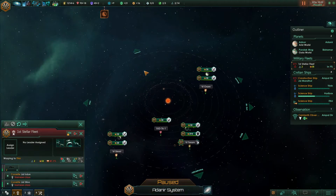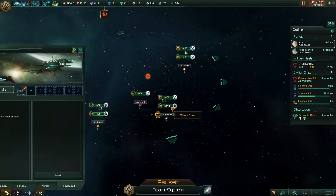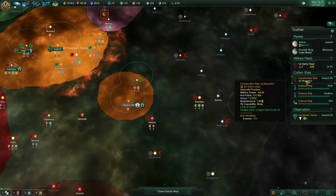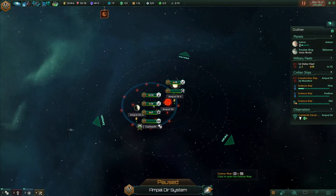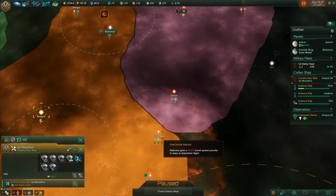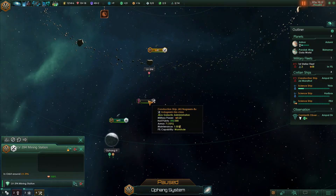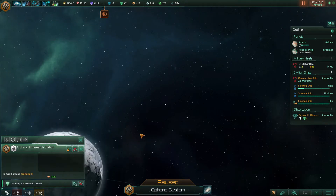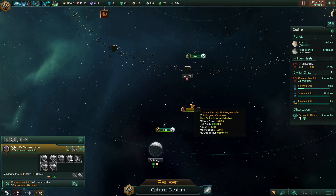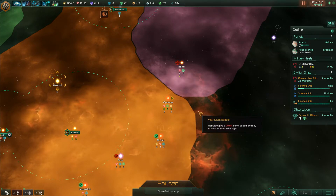I'm gonna just fill in with a couple of corvettes at least for now. Construction ship is actually done with everything they can build in there. Is this within my territory now? Yes it is. Did I get their mining stations? Yes I did — so those will move into my own territory. Nice — thanks dude, I could use those monies and researches.